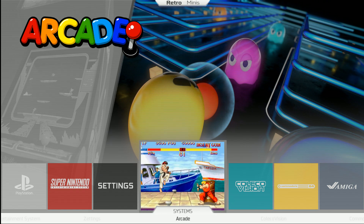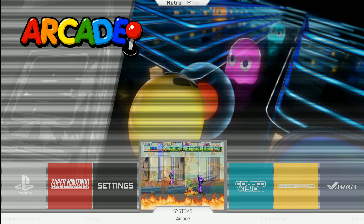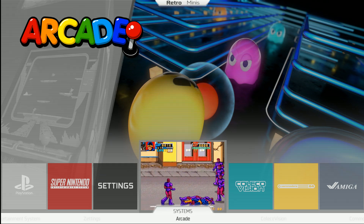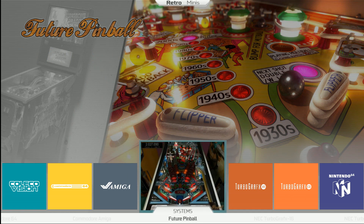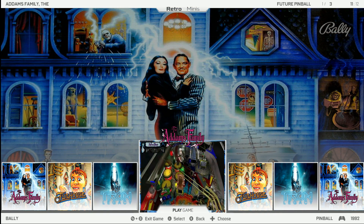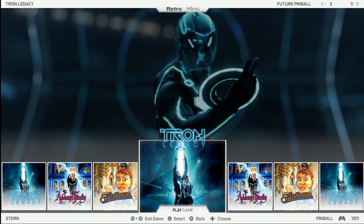Let's hope Dolby or whoever doesn't copyright strike me for that. Anyway, when you first get in, this is about a 40 gigabyte file and it's actually quite a diverse set — just like Coin Ops and other emulation front ends. This is more of a sampling; they don't have a full collection — for example, Future Pinball only has three pinball boards. If you just hover over a system, you get the video snap, and when you go in and stay on a game, it gives you that video snap there.